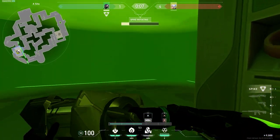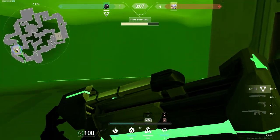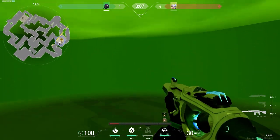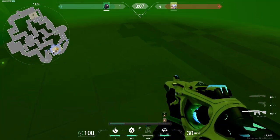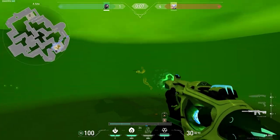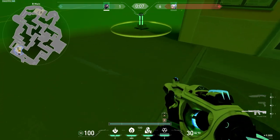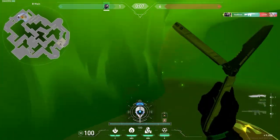For Viper, our tip is to look at people's feet — not all the time, just when in your ultimate. Looking downward in Viper's ultimate means you can see slightly further than usual, allowing you to get the jump on any enemies in the poison mist. That first shot is all the more important when you're in a Viper's pit, and by seeing the opponent first, you can win your fights and secure more rounds.